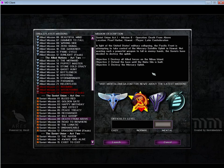In light of the United States military collapsing, the Pacific Front is attempting to take control of the Mercury Satellite uplink in Hawaii. Not wanting such a powerful weapon to fall into enemy hands, the Soviets have decided to destroy the uplink. Objective 1: destroy all allied forces on Nihau island. Objective 2: defend the base until the Nuke Silo is built. Objective 3: destroy the Mercury uplink.